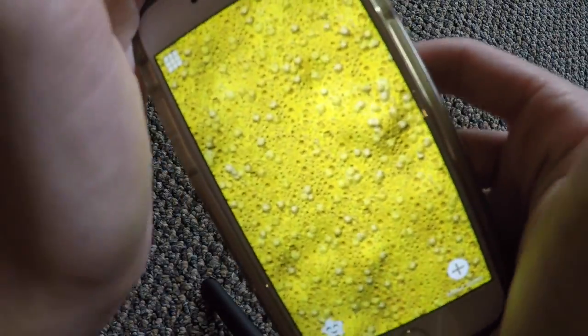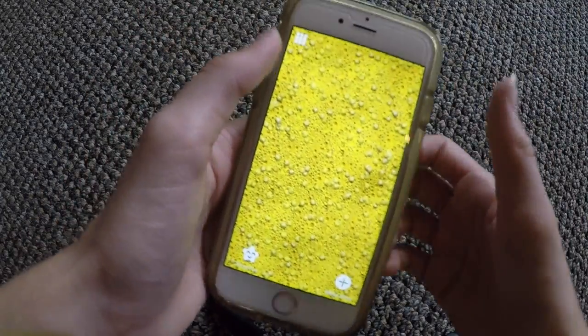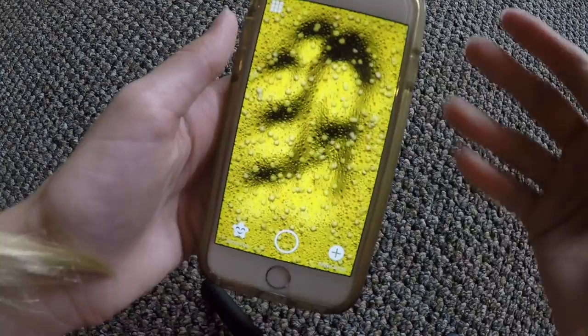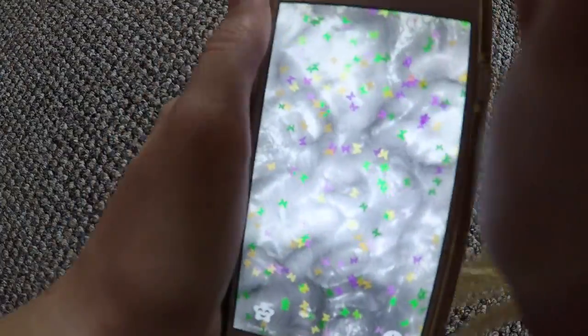This one was when I unlocked the Bubbly Slime — if you guys keep this app and check back every 24 hours, you unlock any slime decoration every 24 hours. So I unlocked this Bubble Slime and this one is called Bubbly Lemonade. This next one is Butterfly Slime, which is another one where I unlocked these little butterfly decorations.